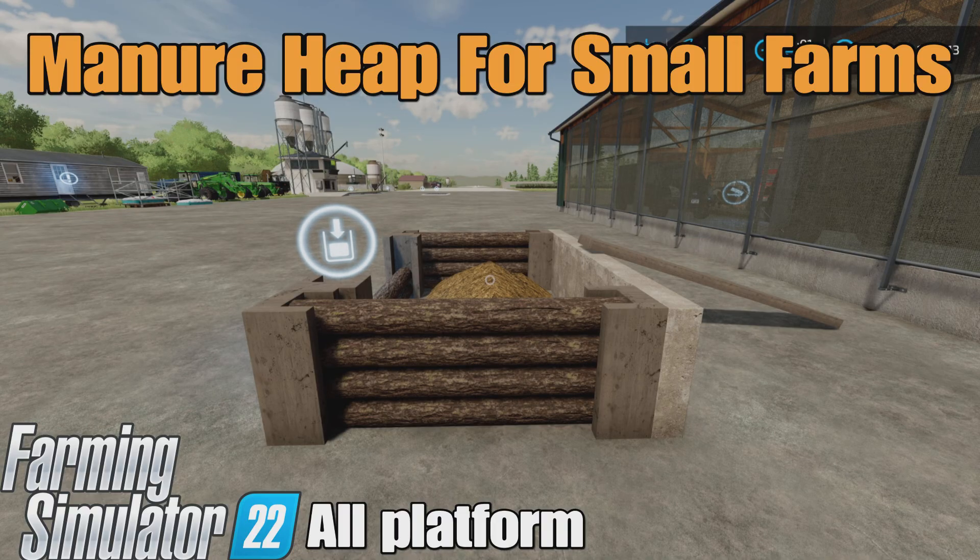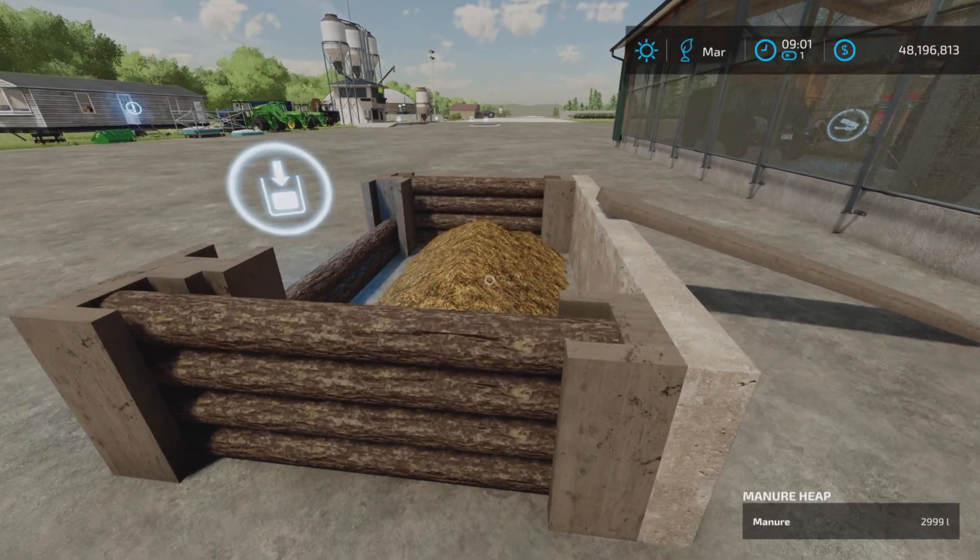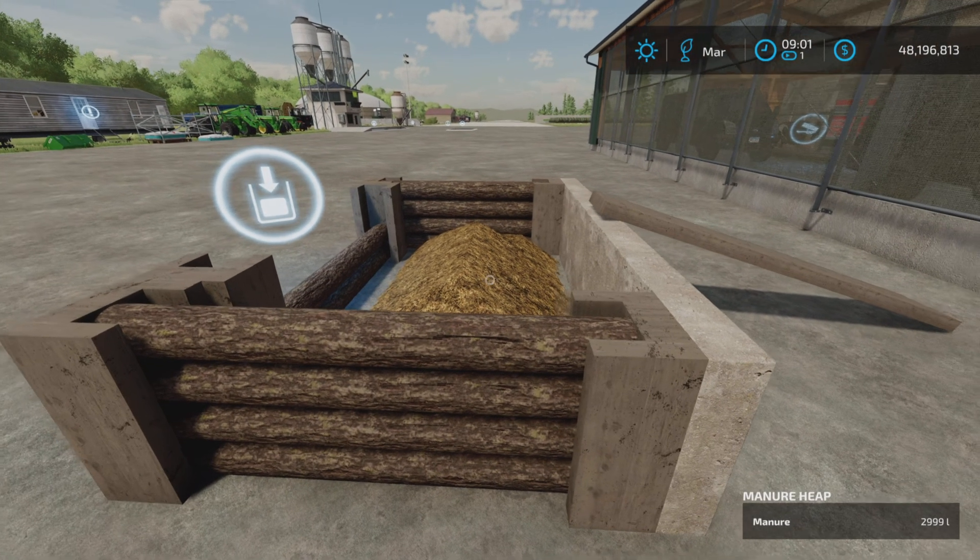Loony Farm Guy here, and this is the Manure Heap for Small Farms mod by Hellraiser on Farming Simulator 22, for all platforms: PC, Mac, and console. I'm on PS5 here on the Rock Crawl map, and this is 2.77 megabytes to download.